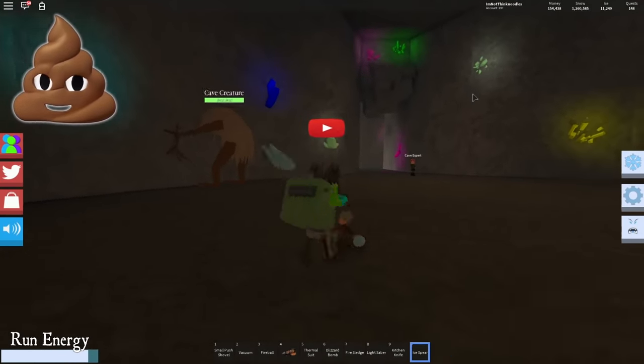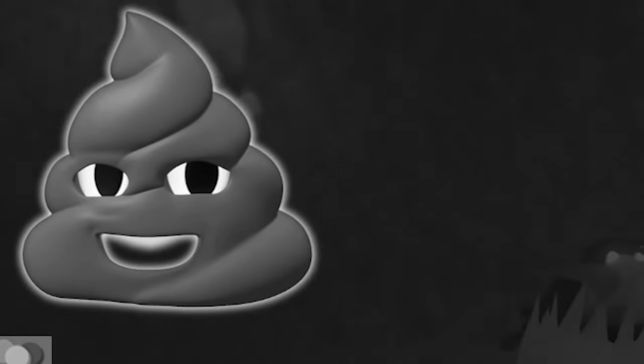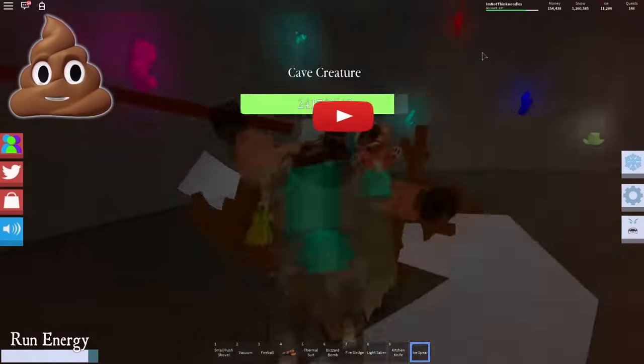Oh my goodness, what is that?! He puts crystals on the ground — look at him roll! Here he is — roar! I'm gonna get you. Look at this thing go — it's doing 75 damage to this guy.